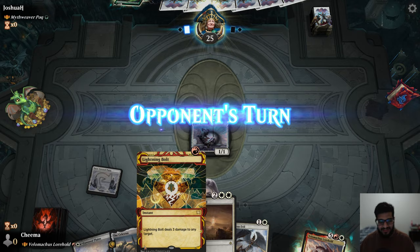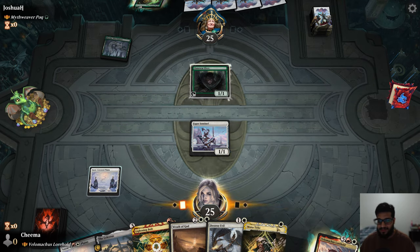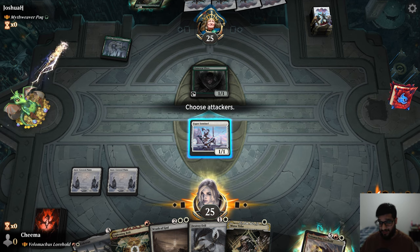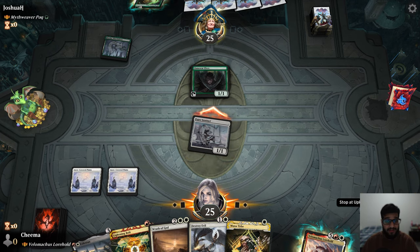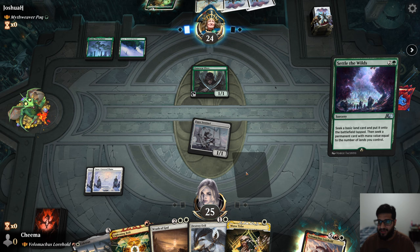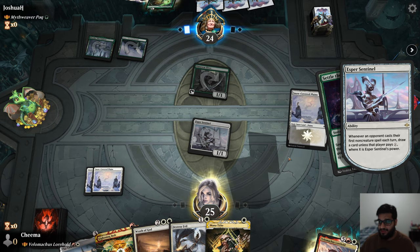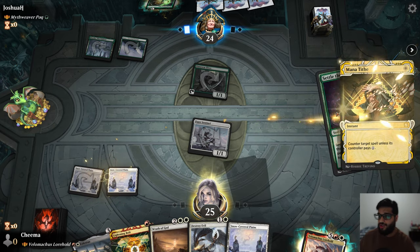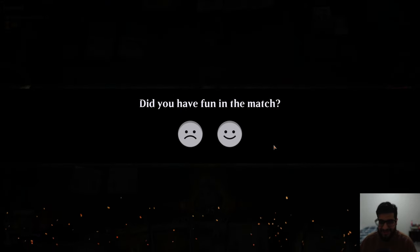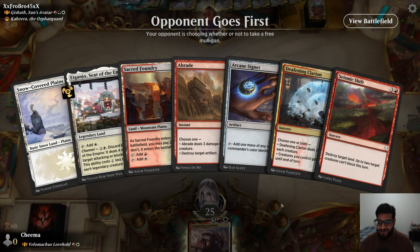Makes me kind of wish I took a mulligan, because I did keep a bit of a risky hand without any red sources. I'm okay with trading my Cento further elf as it keeps them off mana — we don't have any land destruction in our hand right now anyway. A little bit of a non-game. Did I have fun? Not really.